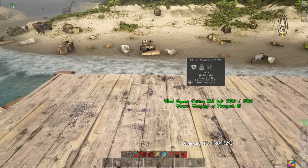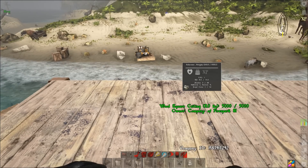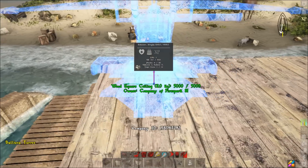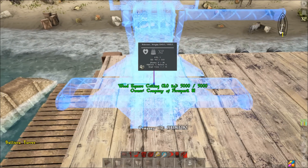You've got an option here: if you're going to do a lot of whale farming I highly advise doing three ballistas because it's going to be much faster. If you're going to do ship of the damned farming, I recommend doing two ballistas and then two cannons. I'll show you both configurations.